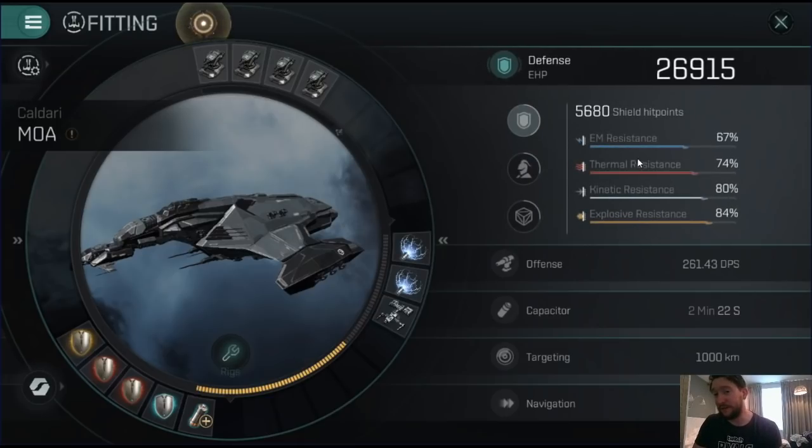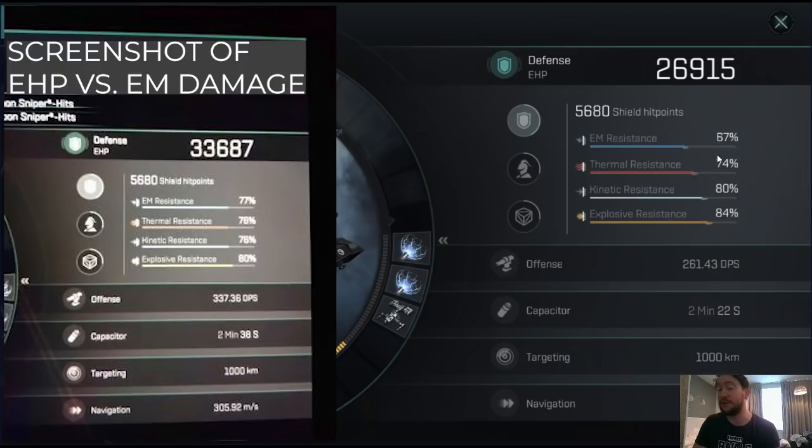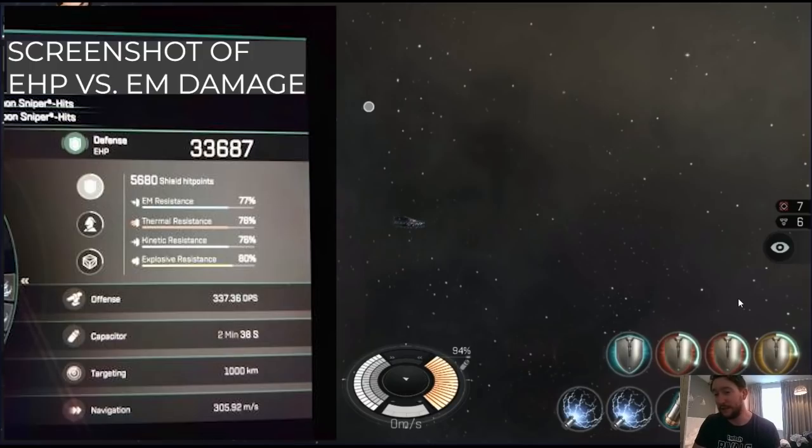And then obviously if I was fighting against EM, which is the lowest natural shield resistance, I could be pushing that up towards 80%. I was getting around 33,000 versus laser rats in MR space with this particular build. So it's a very, very strong build, having a very high effective HP. Now we're going to talk a little bit about the fittings and what you should be looking to consider.